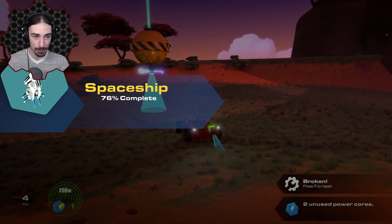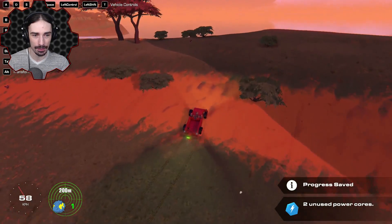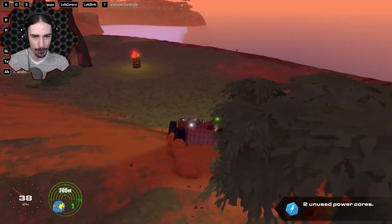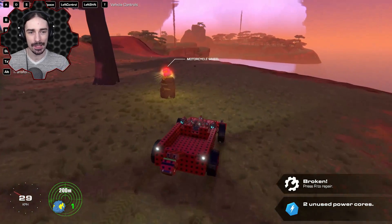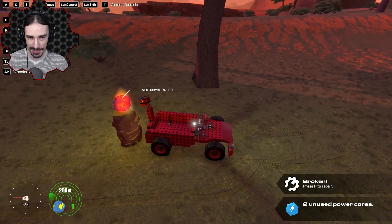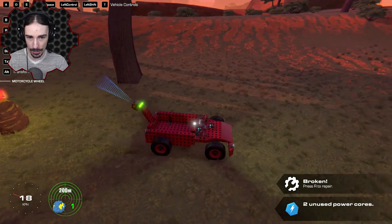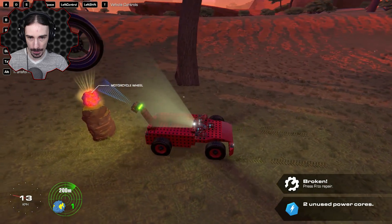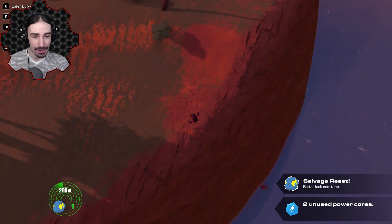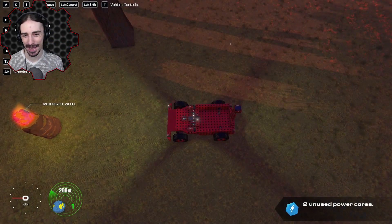Another power core unlocked - 76 percent complete, we are three quarters of the way there! There's a motorcycle wheel right over here. Oh no, it's explosive! I think this vehicle is perfect because we just need this thing not to touch the ground. If I can just get onto here - no, don't push it off. Bring it down... wrong way, wrong way.